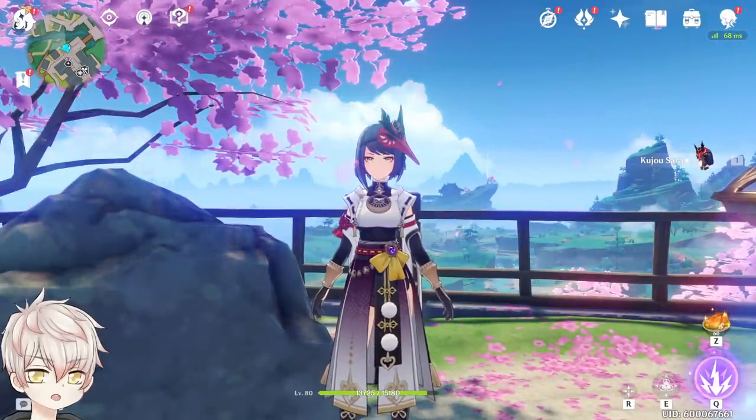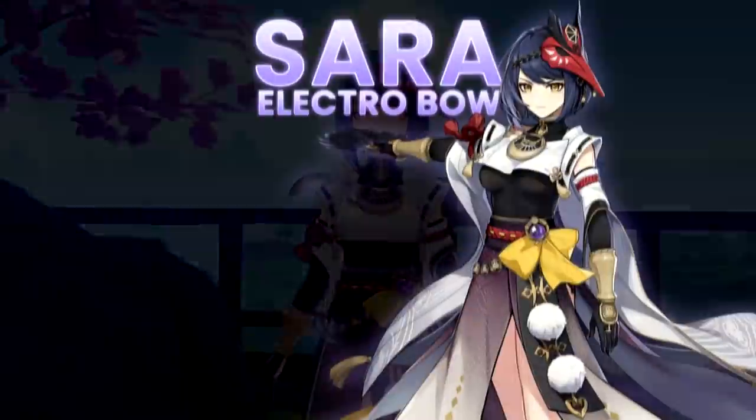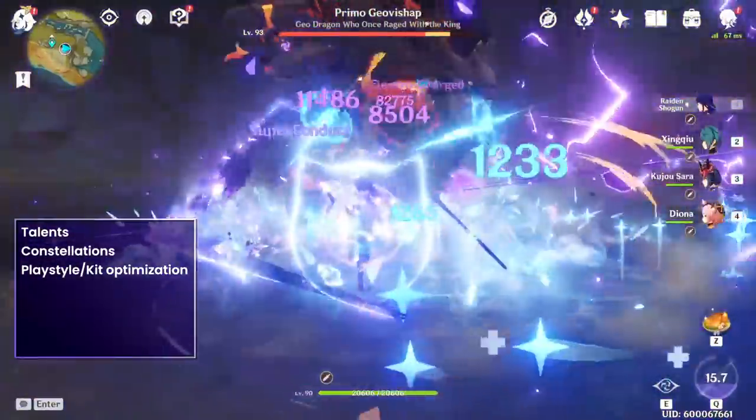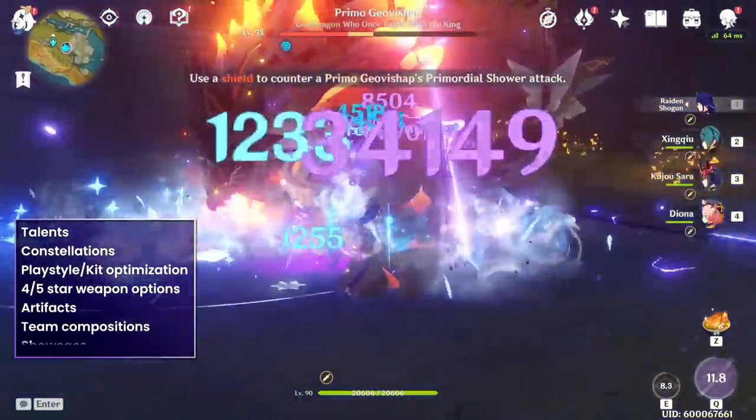Hello YouTube, welcome back to another Complete Guide, this time covering our newest 4-star Electro Bow user, our Tengu Queen, Kujo Sara. As usual, we'll be going over talents, constellations, playstyle and kit optimizations, 4-star and 5-star weapon options, artifacts, team compositions that she'd fit on, and a showcase.